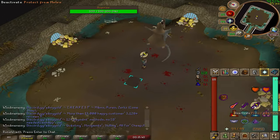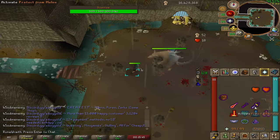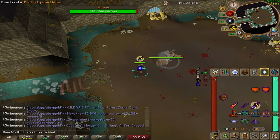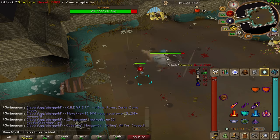We're starting out the fight in phase one, and we want to pray melee during this first phase because he's almost exclusively going to use his melee and rubble attacks, so we just want to watch out for those shadows on the ground while praying melee. You can see that I'm flicking him — you can easily get into this rhythm if you're into saving prayer.